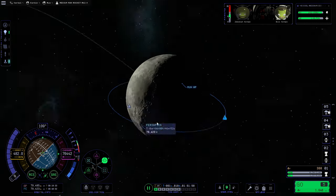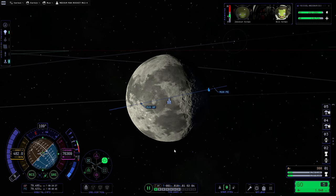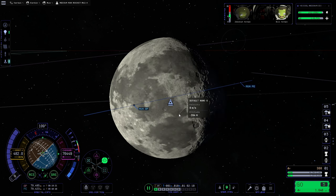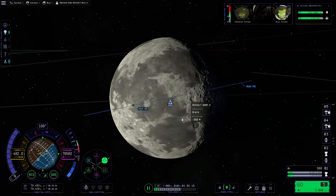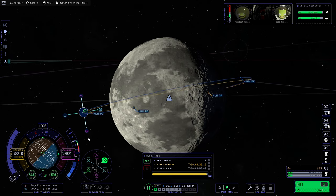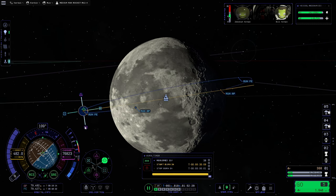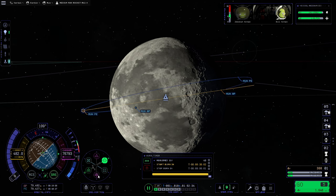Now that the orbit is circularized, the only other thing we need to do with the command module is change our inclination. We're going to do exactly as we did in the last video: line up the moon so the marker for the lander is in the center of the planet, line up our orbit so it's one long line, place a maneuver node on the edge of the orbit, and lower the inclination so it's a little way below the actual marker. Then we'll turn off RCS, point at the maneuver, and perform the burn.